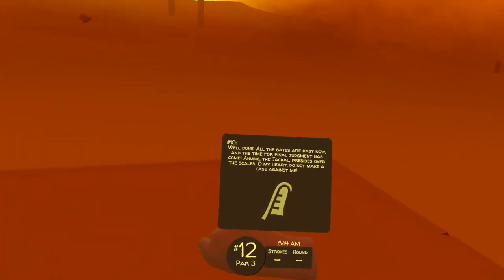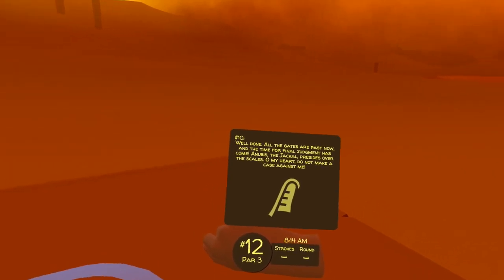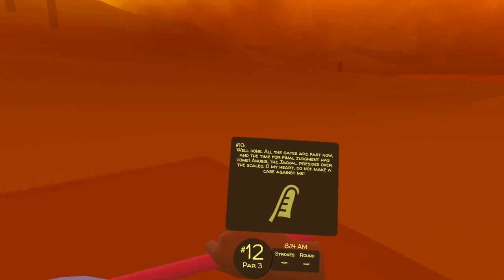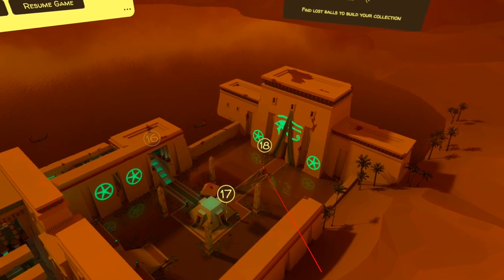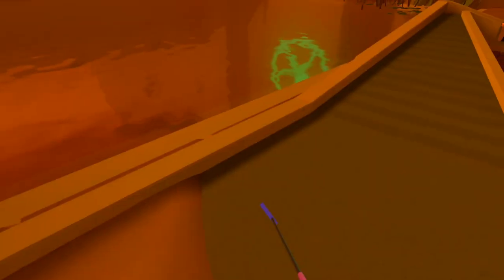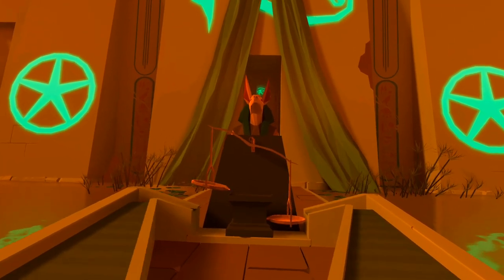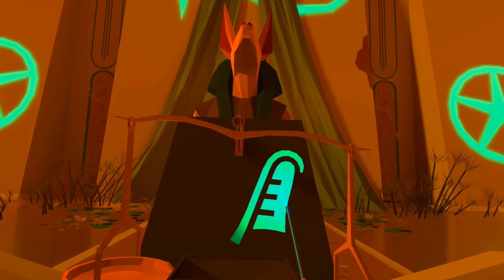Well done. All the gates are past now and the time for final judgment has come. Anubis the jackal presides over the scales. Oh my heart, do not make a case against me. The final passage to the underworld is having your heart weighed against a feather, and the jackal is seen at hole 18. There are the scales, and when we point towards the jackal we can see the clue.